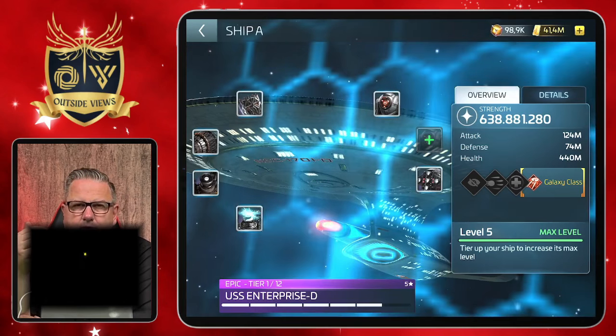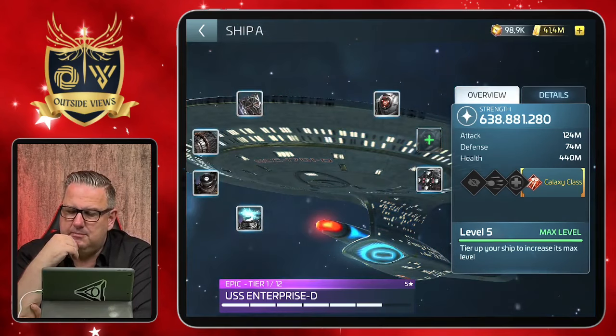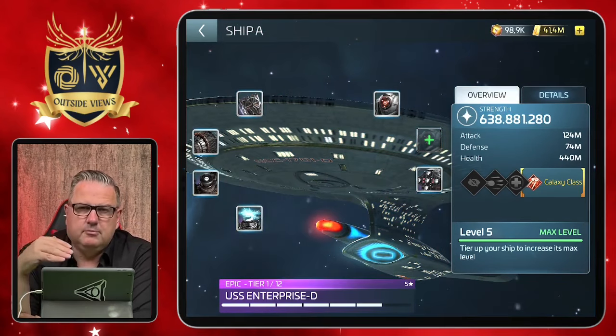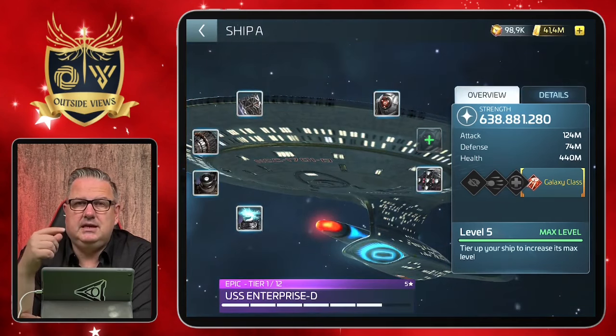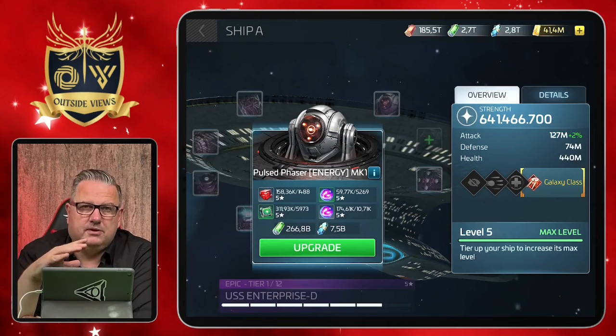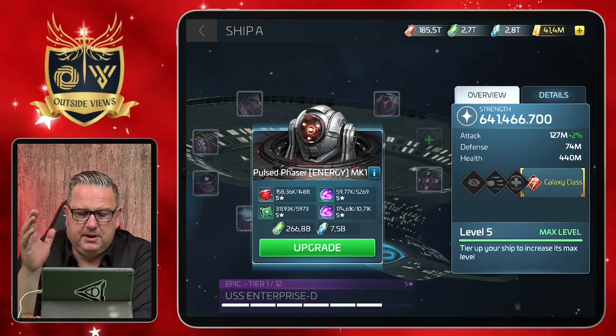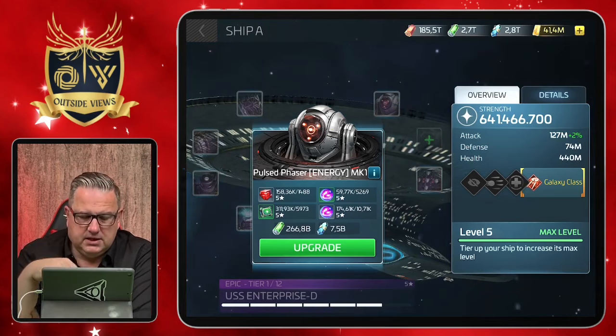I'll talk about upgrading the day after tomorrow when I cover the Rotaran. I wanted to do the Enterprise first because I'm not really upgrading her at the moment, but I am with the Rotaran. If the Enterprise is your main ship, you have to make sure you can get a lot of materials to upgrade her. It's not that cheap, though they are cheaper than some other ships at this point in the game — but it's still a lot. The 5,200 uncommon gas, for example, is still quite significant.